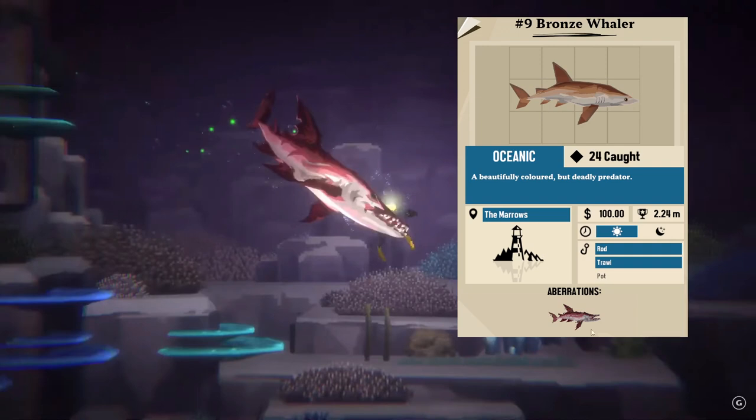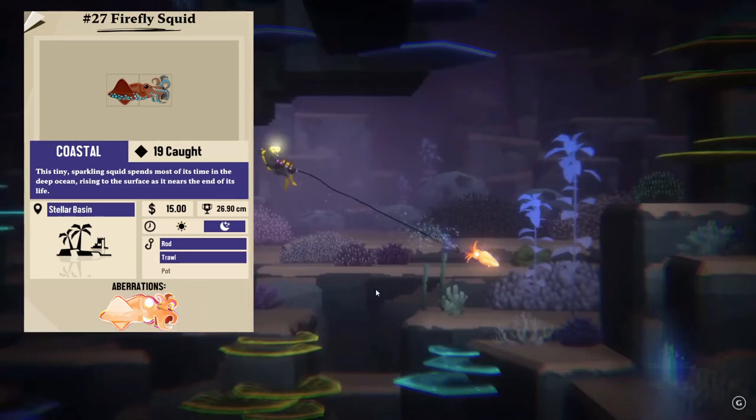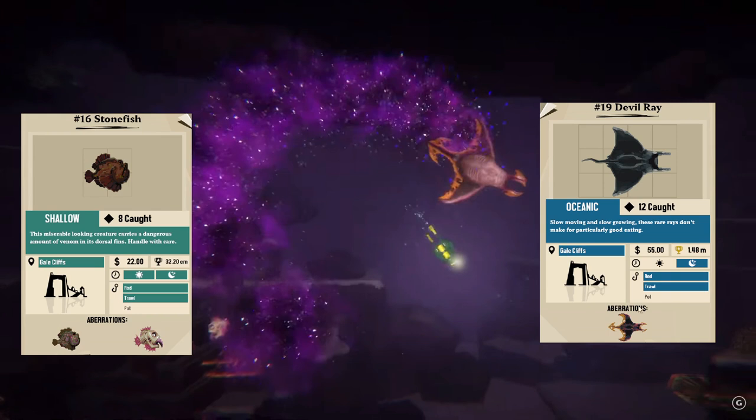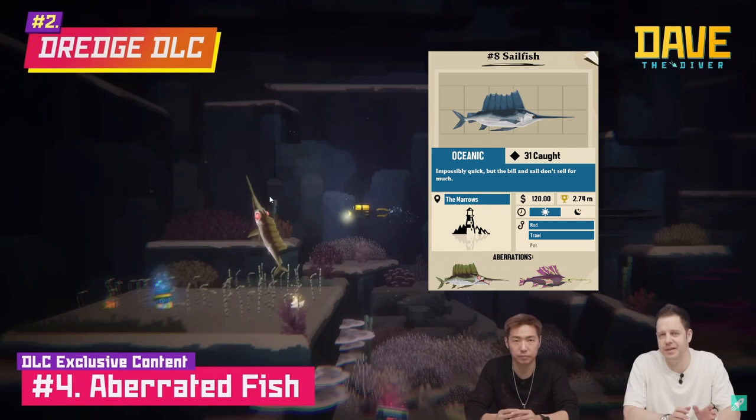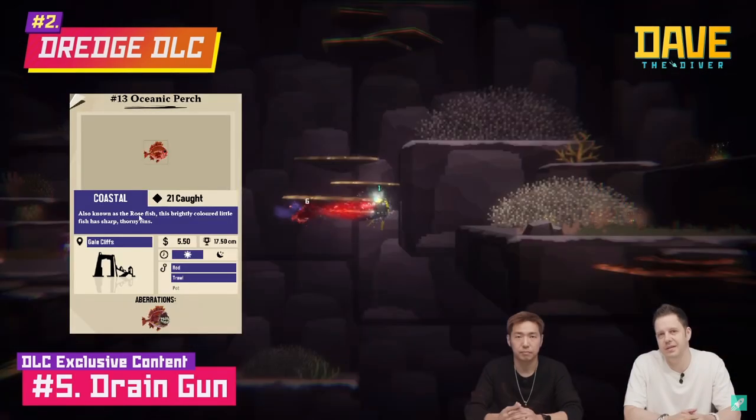The Bronze Whaler is from the Marrows — you can see its aberration here. The Firefly Squid aberration is from Stellar Basin. Stonefish and Devil Ray both have aberrations — you can see they match up quite nicely, and they're both from Gale Cliffs. Over here is the Sturgeon and its aberration, also from Gale Cliffs. Then the Sailfish — its aberration is on the left — from the Marrows. And Oceanic Perch from Gale Cliffs. It's hard to see behind the Drain Gun, but you can make out the teeth line and the shape, and yes, it is from Gale Cliffs.